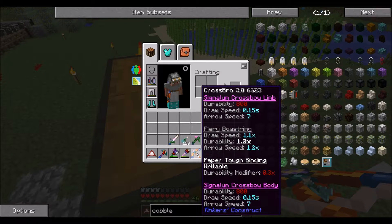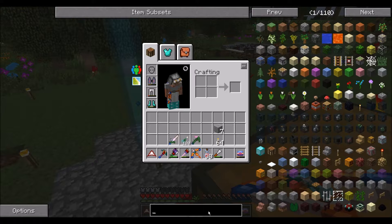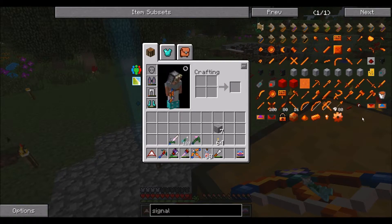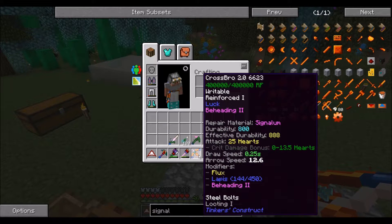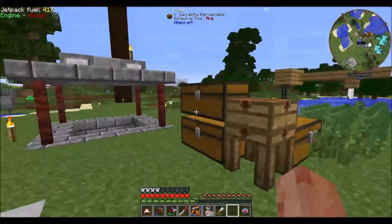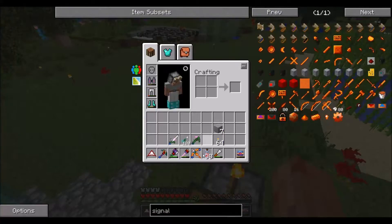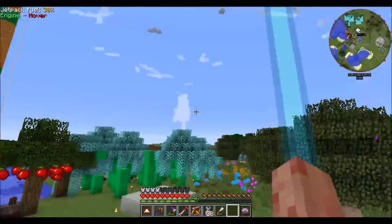The Crossbow 2.0 is actually made out of a signalum crossbow, a fiery bow string, a paper tough binding — because paper binds everything together so well — and a signalum body. You get a draw speed of 0.25 seconds and an arrow speed of 12.6. Signalum is ridiculously good for crossbows — look at this: 0.15 draw speed, 7 arrow speed. It's just amazing. It also has flux on it, and I put fortune on it. I also put beheading, so if we ever need to get skulls I can behead stuff with this. I haven't put all the lapis on it because I ran out — I have eight left.